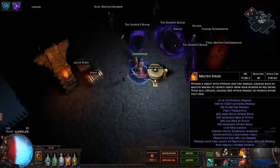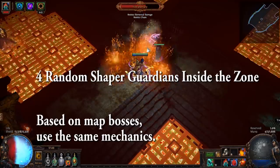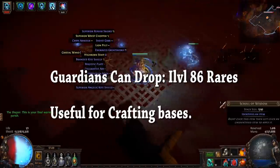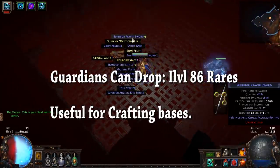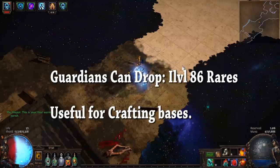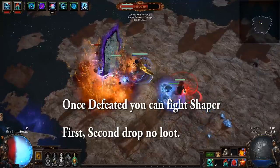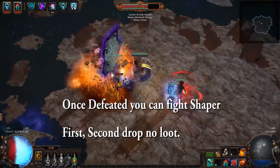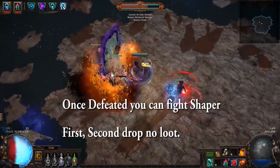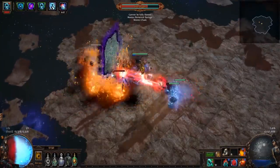Moving on to the actual farming process: there are 4 Shaper Guardians inside the zone. These are going to be based on map bosses and hold the same mechanics you've seen. These Guardians can drop item level 86 bases useful for crafting. Once you've defeated the 4 Guardians, you can go fight Shaper. The first phase and the second phase are going to drop no loot — profit is going to come from the last stage of Shaper or picking up loot from the mini Guardians.